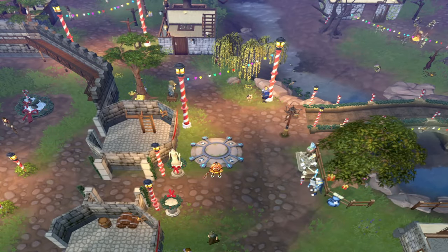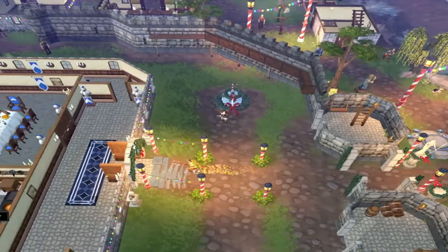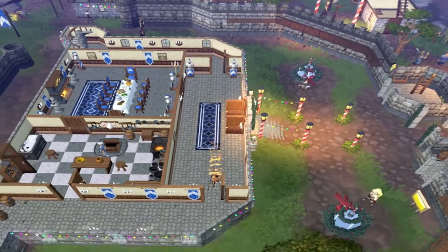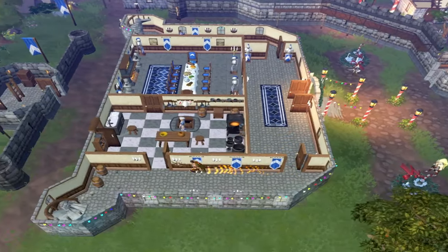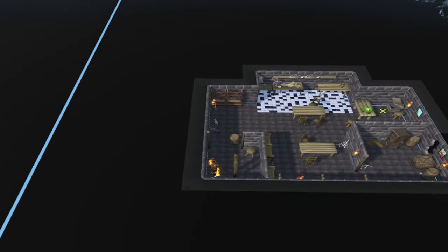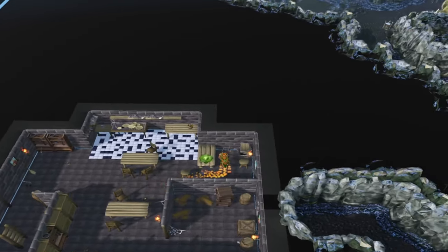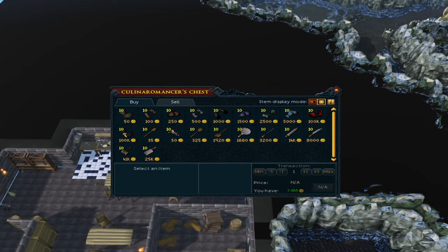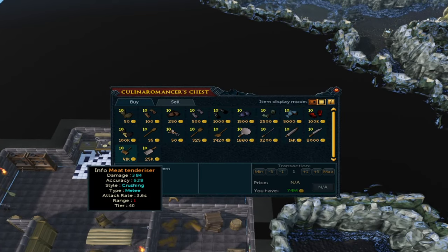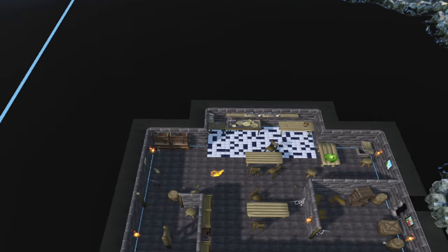Before we actually start, there is an achievement I'd like players to do while doing this task, and that will be getting a meat tenderizer. If you have started Recipe for Disaster and are fairly far in it, go to the Lumbridge Castle basement, then to the chest to the east, right-click and buy items, then purchase the meat tenderizer. Alternatively, you can go to the Grand Exchange and buy it that way. Afterwards, make your way to the Taverly lodestone.